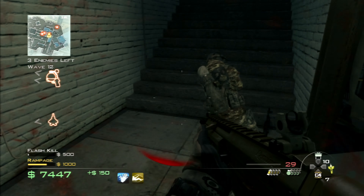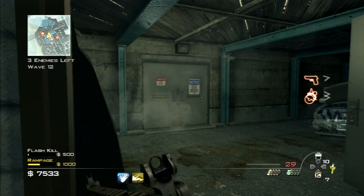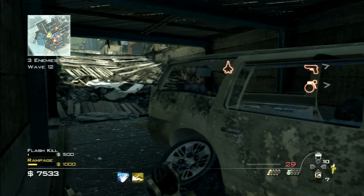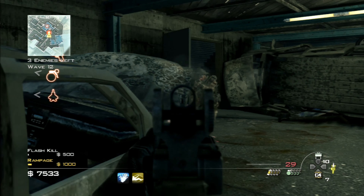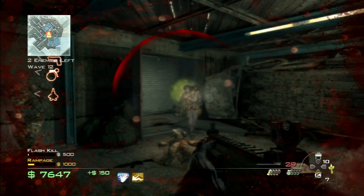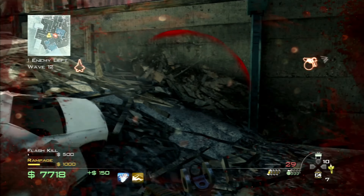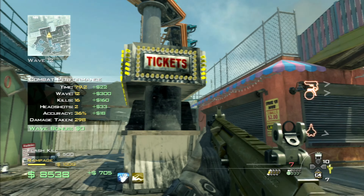Three enemies remaining. I'm going to take them out when they come up here — unless they're going around to flank me, which I think they are. They are coming this way. Take them out. Wave cleared — perfect.